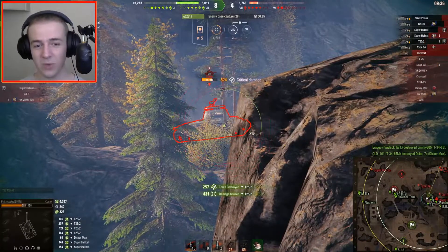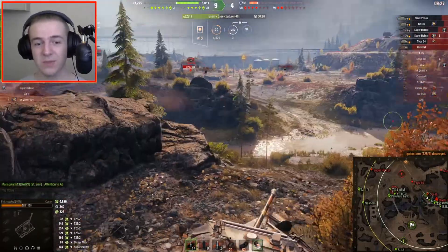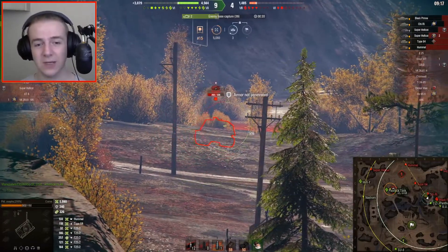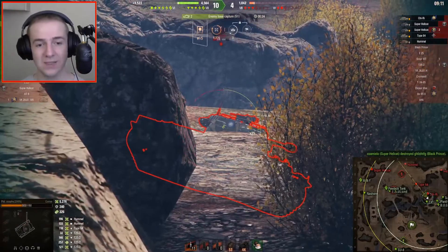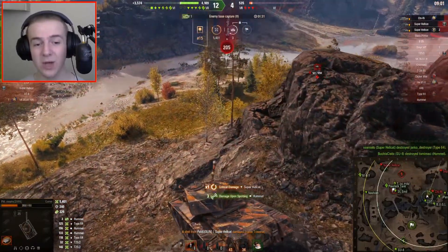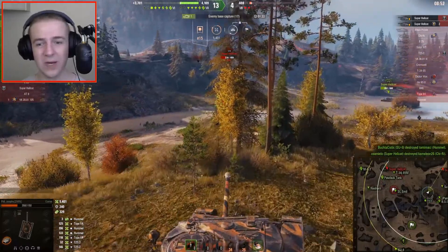For a tier 7, this tank is probably one of the best. Damage per shot and penetration aren't the best, armor isn't the best, but everything else is quite decent. Phil puts in some HE rounds into the Hummel, with the first and third hitting. He's now shooting the Type 64, the tier 6 Chinese light tank, before getting shot by the Super Hellcat.